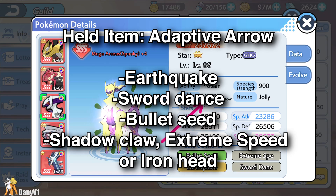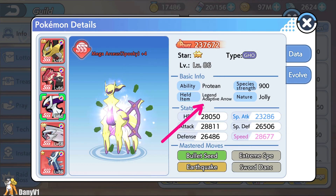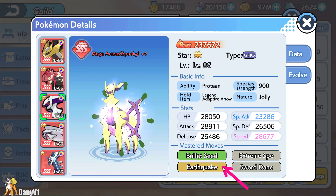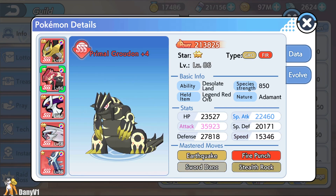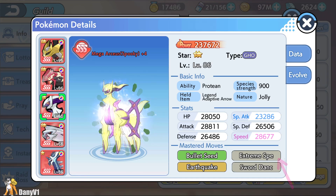For held item, we are going with Adaptive Arrow most of the time, because with Protean as ability, Adaptive Arrow provides the most damage besides a Life Orb. For moveset, we are going with Swords Dance, Bullet Seed, and Earthquake — those three are mandatory for me, mostly because Earthquake is such a good move and it can be good versus Groudon and versus Zacian, which is also weak to Ground type. As a last move, you have multiple options like Shadow Claw, Extreme Speed, or even Iron Head. Those flex moves are usually so that you can adapt to the kind of enemies you play against.